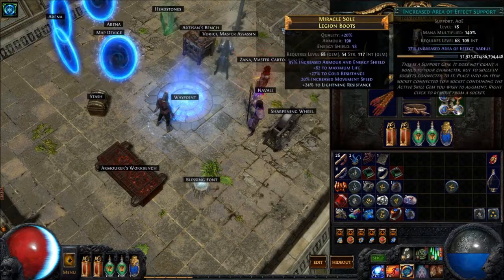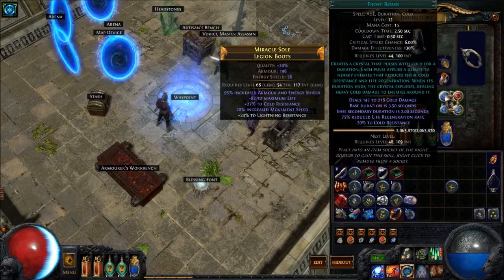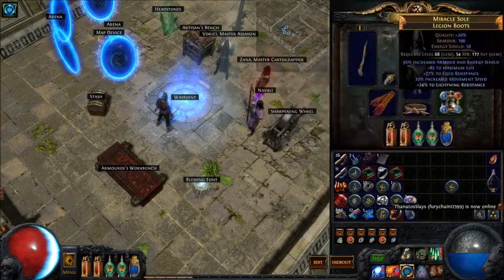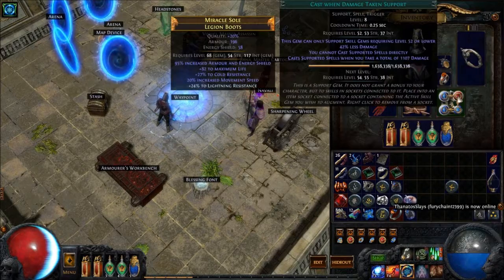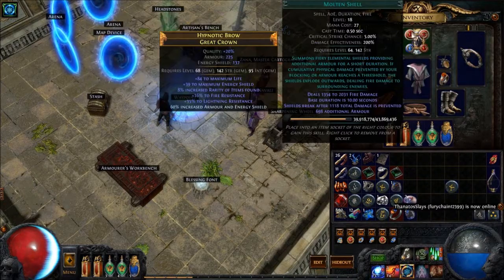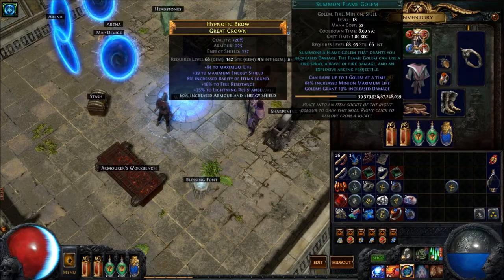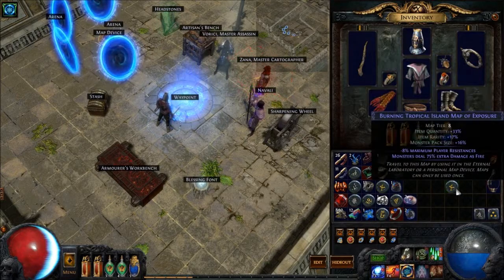The Cast When Damage Taken setup includes Enfeeble and Frostbomb. Frostbomb gives mobs 75% reduced Life Regeneration and minus 20% Cold Resistance, which is very good. Cast When Damage Taken on the helm is linked with Molten Shell for extra defense and Tempest Shield. This setup also summons our Flame Golem, which gives extra damage.